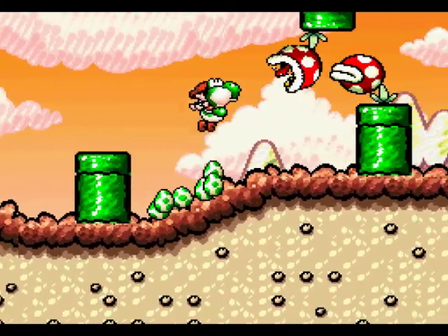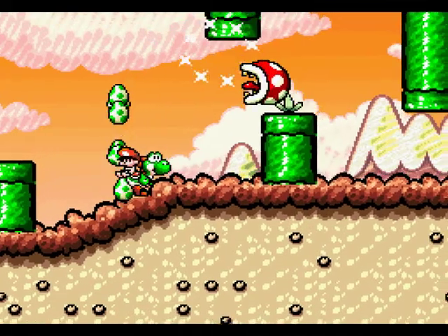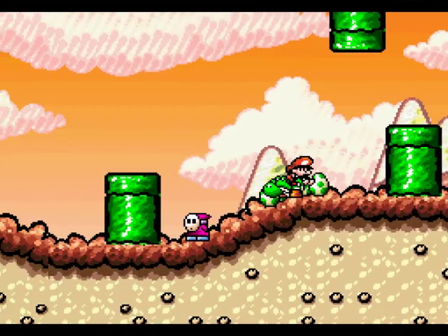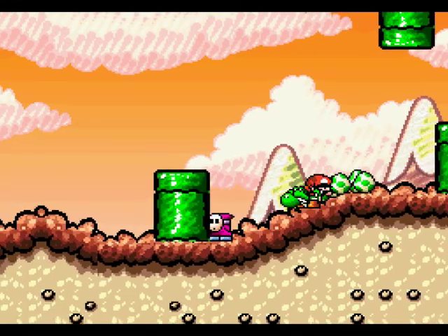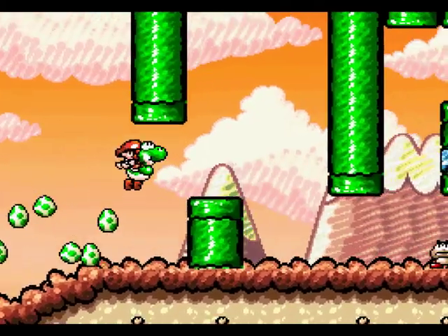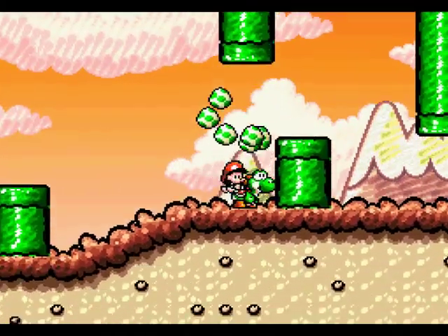I kinda like using the Koopa shells to hit the guys. I wish you could hit two guys per Koopa shell though, like you can with the Goombas. And Shy Guys, again, are used as fodder to create eggs. Pink Shy Guy, goodbye. You are now an egg.